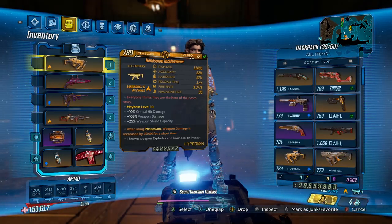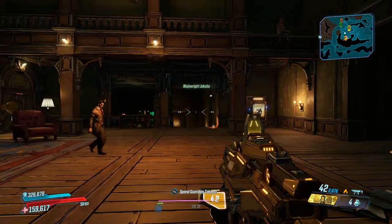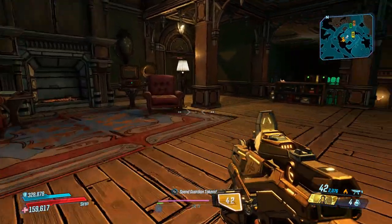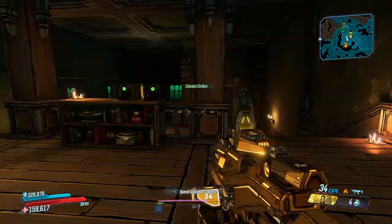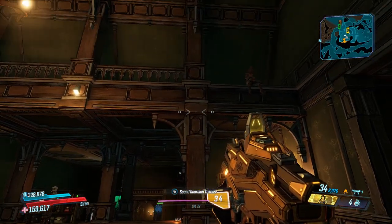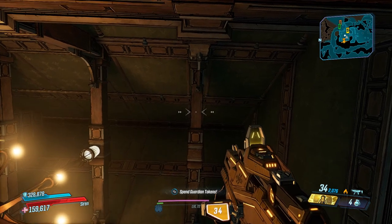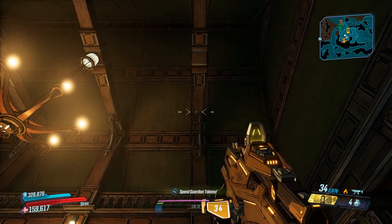There we have it — Mayhem level 10, regular game, regular stuff. So if you want to farm some legendaries, just do what I did and enjoy blowing up a bunch of enemies with an overpowered weapon for a simple area. Anyway guys, I'm going to leave it there for today. If you enjoyed, make sure you hit the like button, hit the subscribe button if you're new, and if you want to see more of this tutorial-style content, stick around because there's going to be plenty of it in the future.